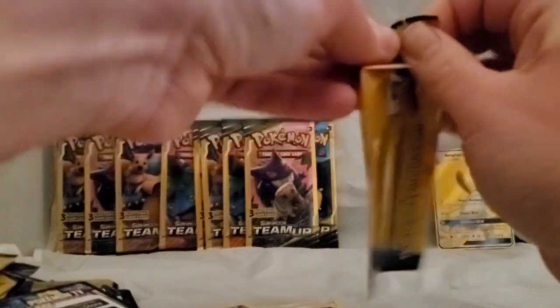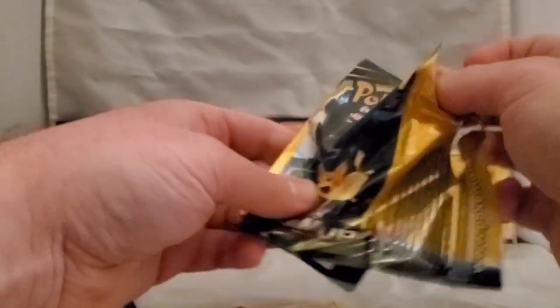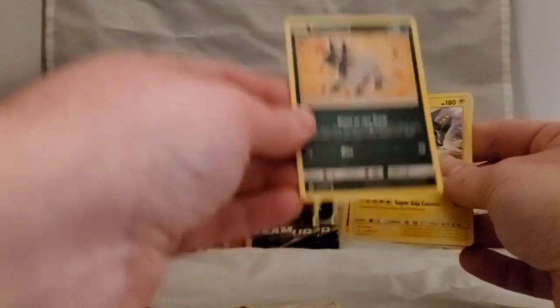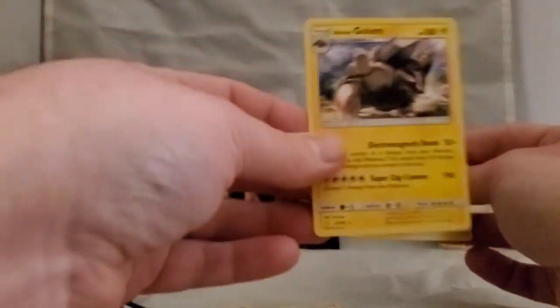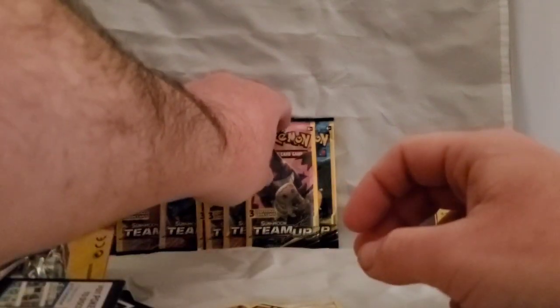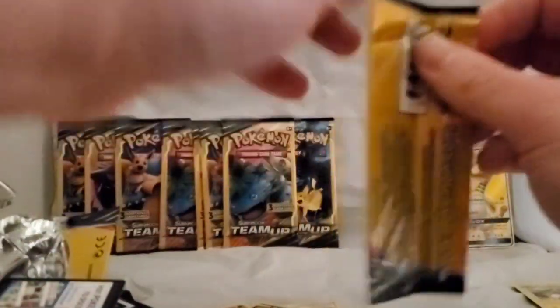I haven't watched the anime in years — X and Y was the last I watched. With Sun and Moon I didn't like the design change of Ash. Next pack: got a Fuji Oak, Incineroar art, and an Alolan Golem which is a rare — not bad! Also pulled a Fairy Energy; I've heard they're getting rid of Fairy Energy in the Sword and Shield packs.